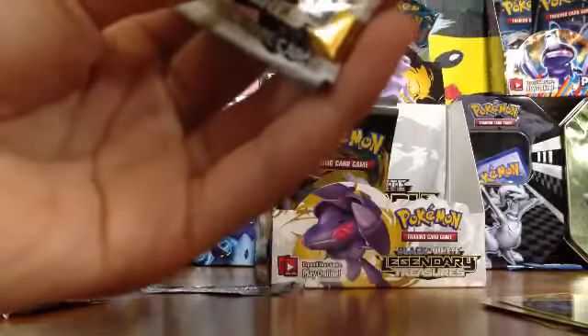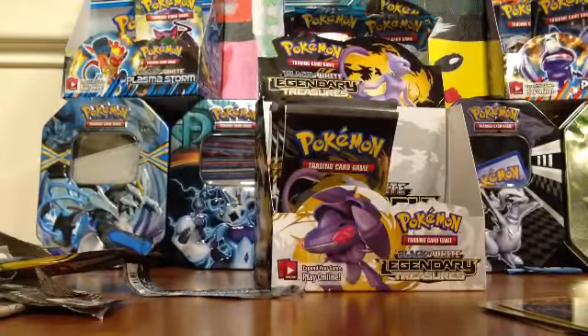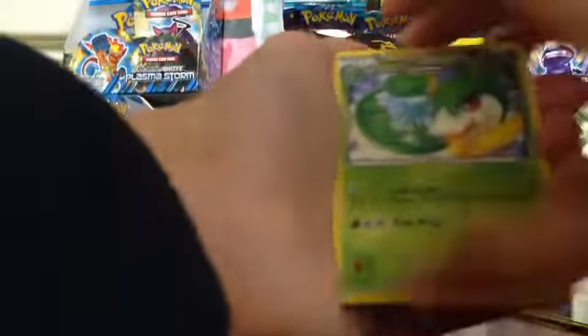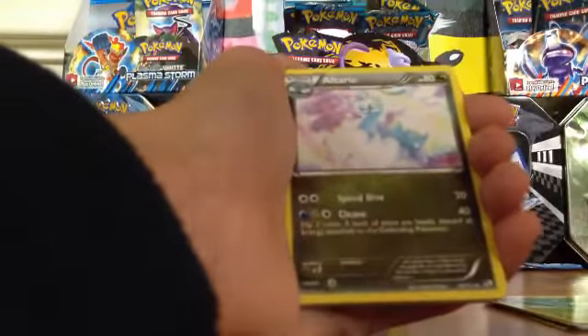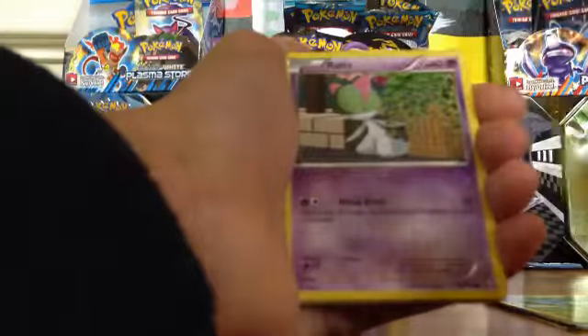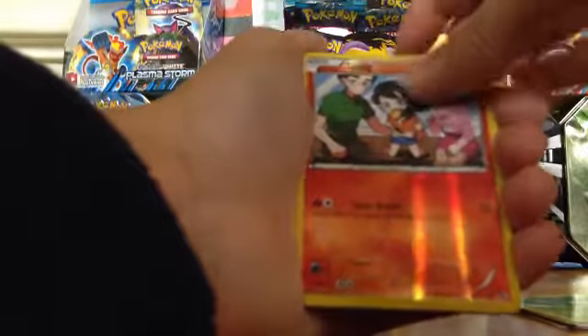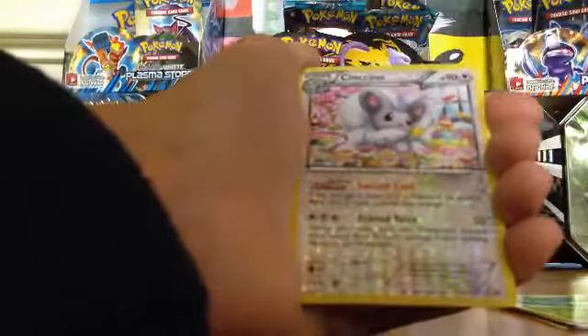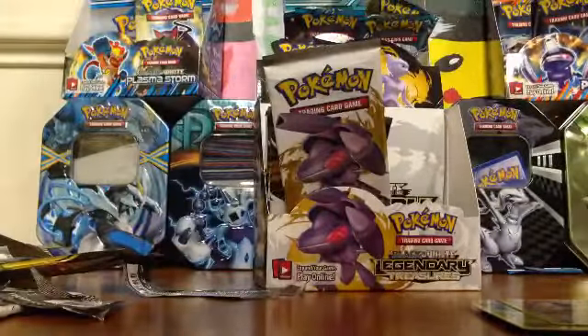Purrloin, Cinchino rare. I'm saving the pack art - the wrappers of the base set are worth something one day. I'm saving up. Going into another pack: Servire, Altaria, Gabite, Ralts, Minccino, Gible, Tepig Reverse, Gladion rare, Cinchino. What a good pack - saving the pack art because of how great it is.